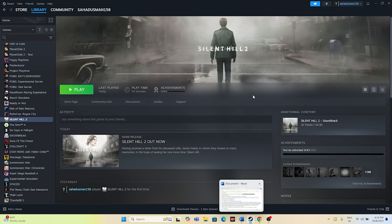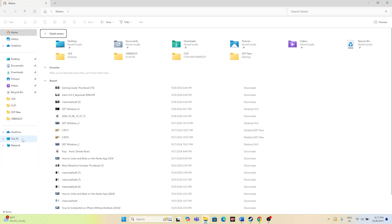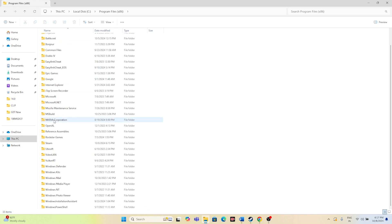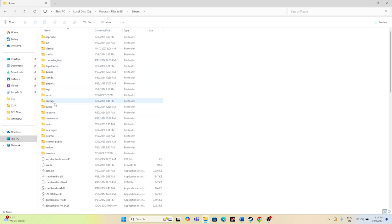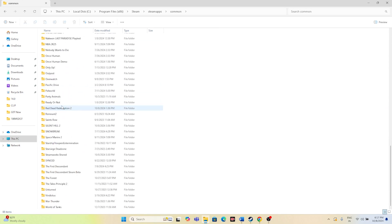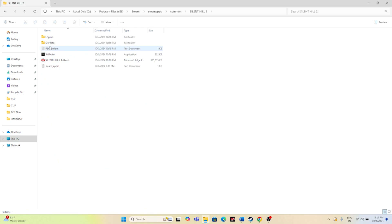Apart from using the shortcut, you can also open File Explorer and manually navigate to This PC > Local Disk C > Program Files (x86) > Steam > SteamApps > Common > Silent Hill 2, then launch the application directly from there. Some users find that launching from the installation folder rather than Steam, combined with compatibility mode and administrator rights, resolves the issue.